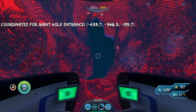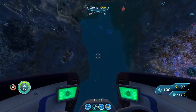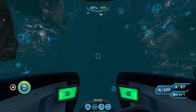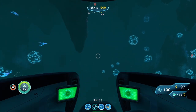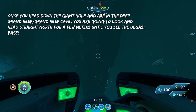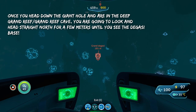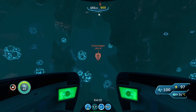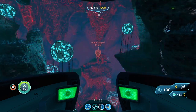Once you reach the giant hole in the grand reef, head down through it. You'll be in a cave and the water should be a greenish color, like you can see right now. Go straight down in the cave, then look north and head straight north for a few hundred meters — and you should see the Degasi base right in front of you.